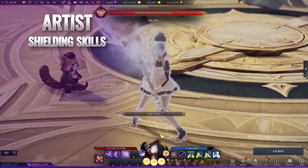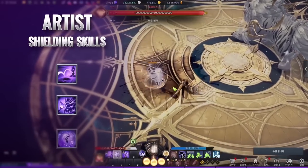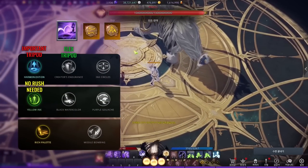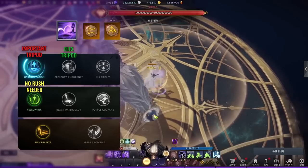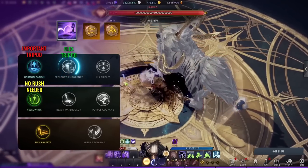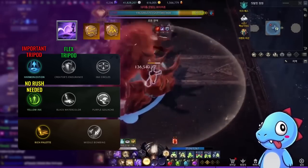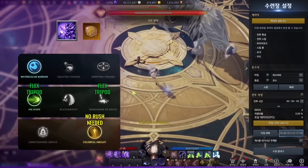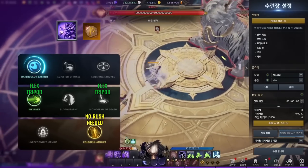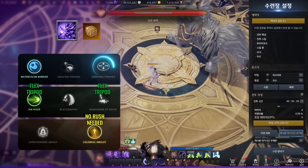The third category is shielding skills. Artist has great shield skills applicable at long range: Hopper, Sprinkle, and Starry Knight as an optional saving skill. Hopper is one of the major skills most Artist players take — she jumps three times to apply shields and generate massive meter. Adding the first tripod on the first row generates the most meter, the second tripod adds additional defense for more aggressive shielding, and the third tripod does not affect shield range. I use the first tripod for shielding and massive meter gains.